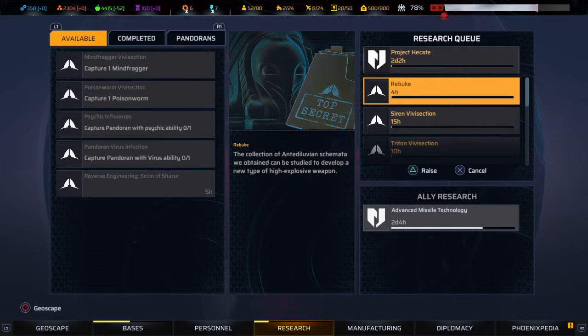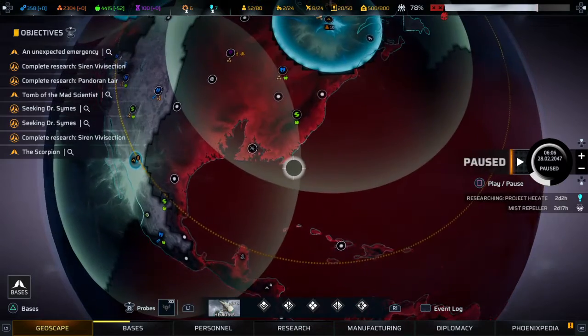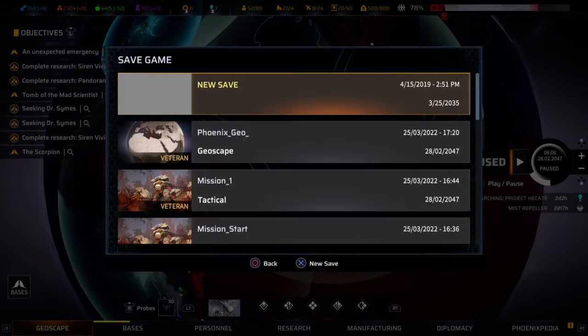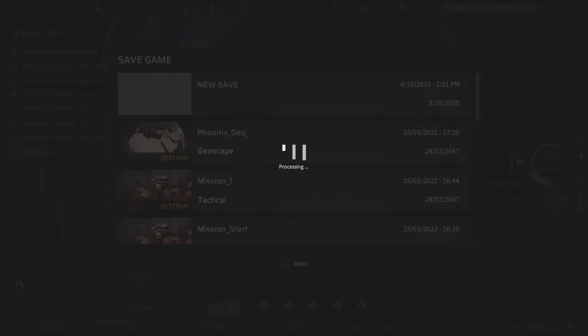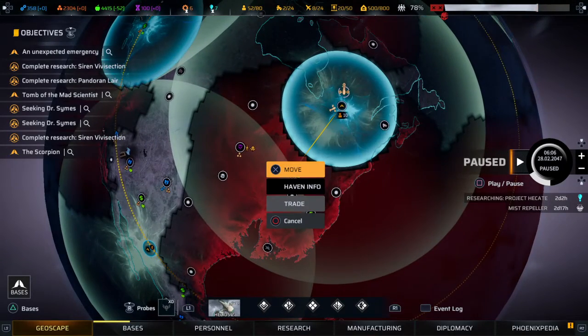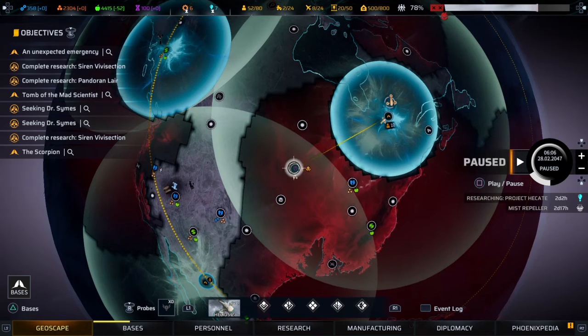Then advanced missile technology. Okay, before we do anything let us save. Then we can send Helios two and three down to find the rebuke. I think we have traded everything we need to trade — there's not much here, not much there either.